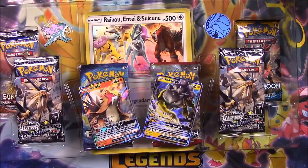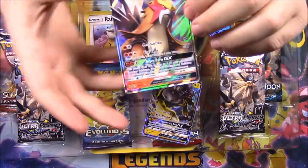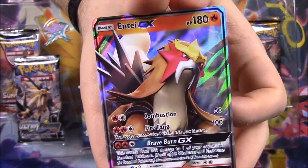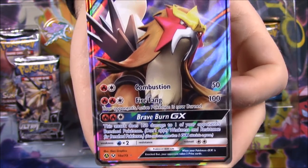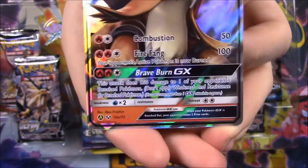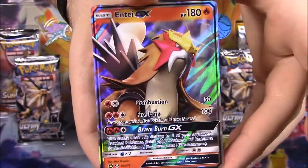One thing I am kind of disappointed about is the whole legendary dogs situation. Down here we start with an Entei and Raikou card. Here's the Entei GX with 180 HP - it's got Combustion and Fire Fang as moves, with Brave Burn GX as the GX move, which looks really cool. That is either a promo or just an alternative version, because I thought there was an Entei card in a recent pack.